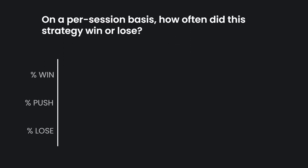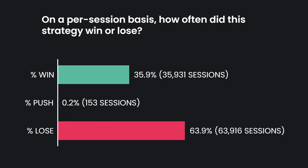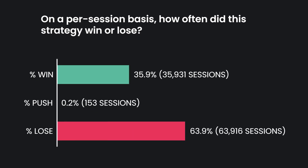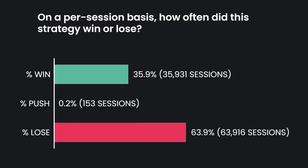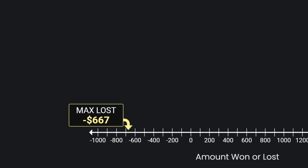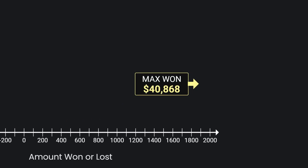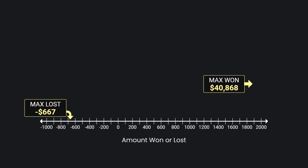On to the per-session results. Now the proportions flip: only about 36% of the 10-shooter sessions won money or broke even, while 64% lost money. The most lost was $667 — those sessions basically never got out of the Skill 66 strategy. The most won was that player with the monster roll we saw earlier.